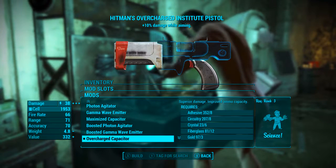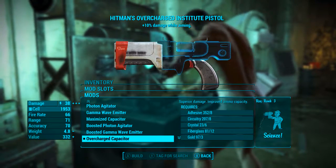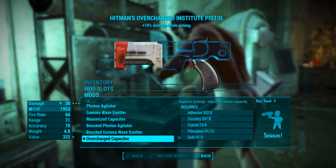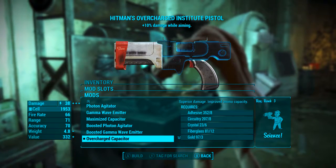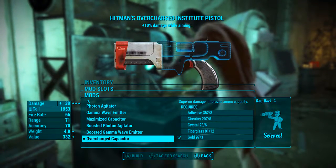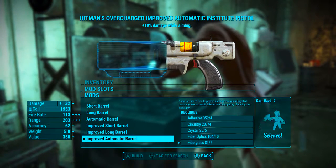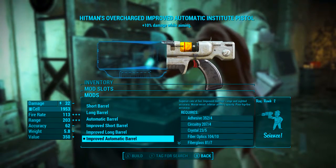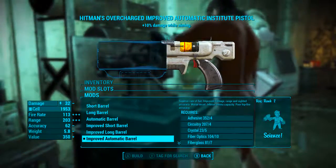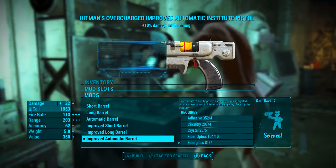Now on to modding — you can mod yours out however you like, but I'm going to mod this out in my own special way, hopefully taking full advantage of the legendary effect. In the first modification slot I'm adding the overcharged capacitor, which adds superior damage and improved ammunition capacity. For the barrel I'm adding the improved automatic barrel, which gives superior rate of fire, improved damage, range and sighted accuracy, worse recoil, inferior ammunition capacity and poor hipfire accuracy.